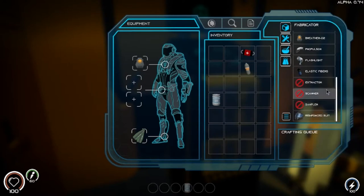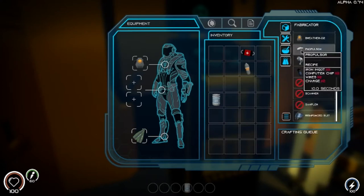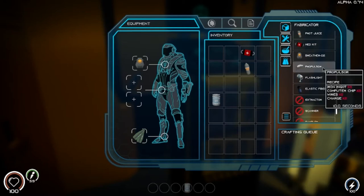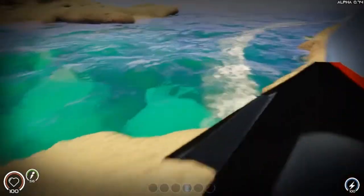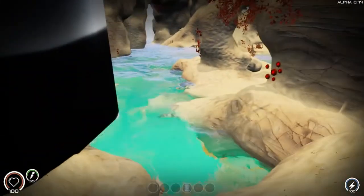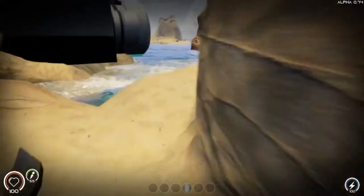I want to see what these things are because I have no clue what they're used for. I kind of want to get this first because I assume it makes us go faster, or maybe it's a gun. So I need a bunch of items: iron, copper, coral fragments, basically everything, and also some silica. I'm thinking about going over that way because I think that's the area I haven't gone to yet.